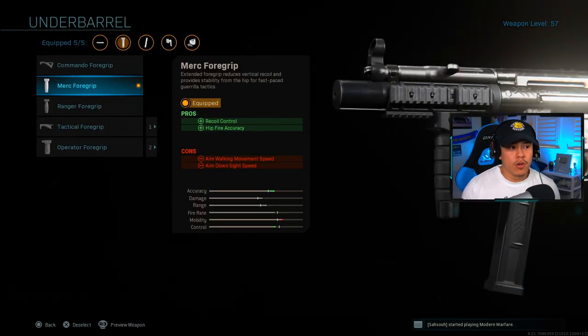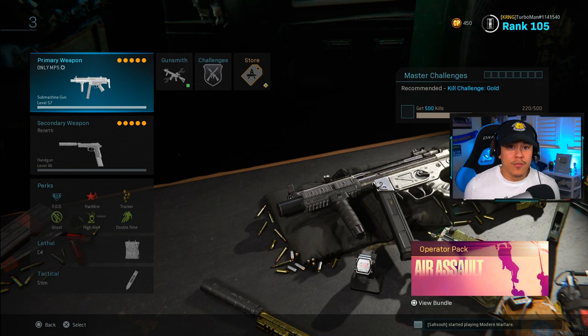For the underbarrel we're going to be using the Merc Foregrip. This one gives us the best recoil control as well as that hip fire accuracy. That's about it for the class setup.